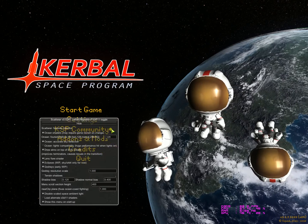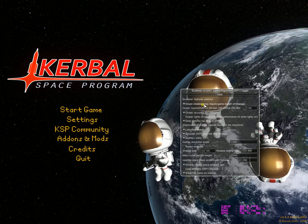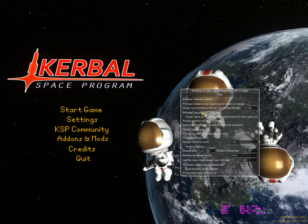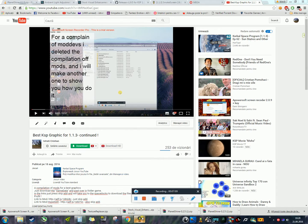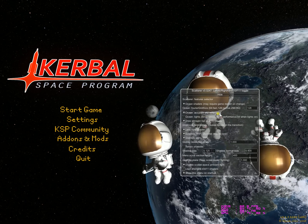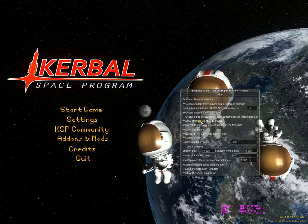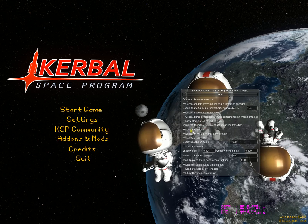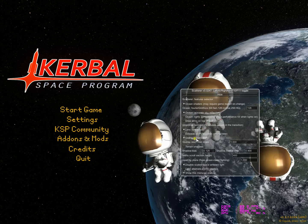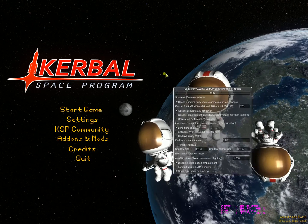This is Scatterer. Enable ocean shadows for beautiful water, ocean accurate sky reflection, and draw atmosphere on top of clouds. We don't need lens flare — actually yes, enable lens flare for the sun. No eclipses, no god rays. Terrain shadows look great but impact frame rate a lot, so leave that off.